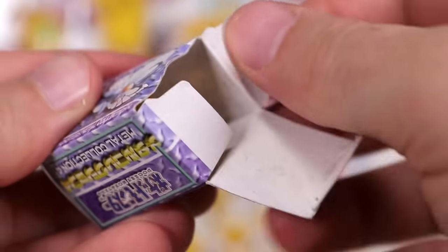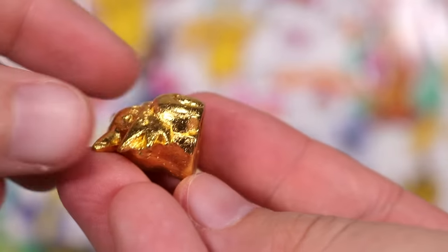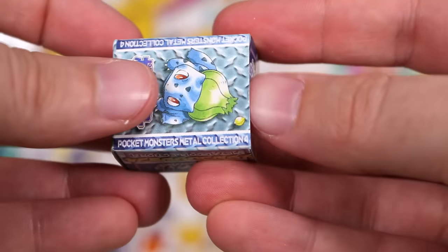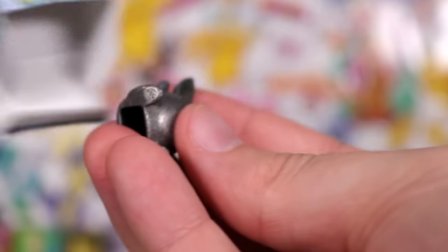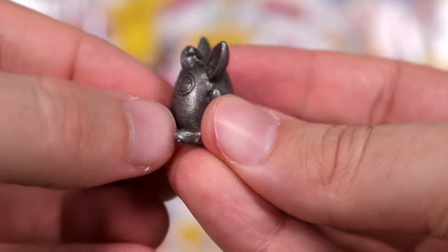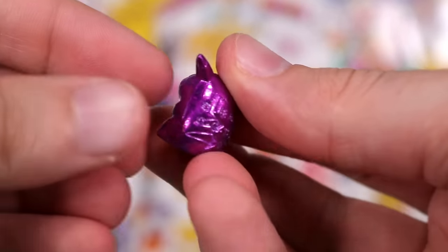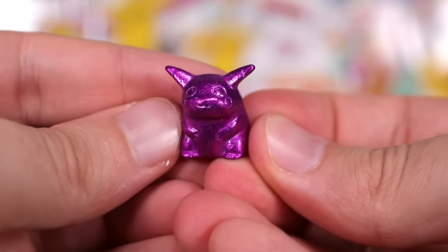Butterfree box — another gold, a golden Clefable. Bulbasaur box — this one has a Stone Wigglytuff. Another Arcanine box — this one has a purple Pikachu. He's roughly the same model as the light blue one, I think.